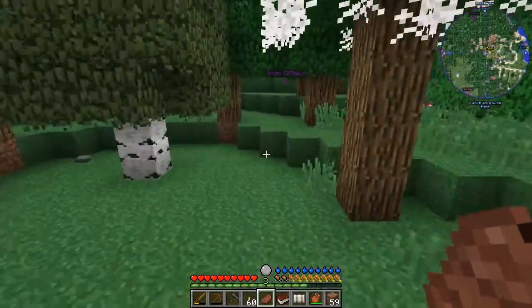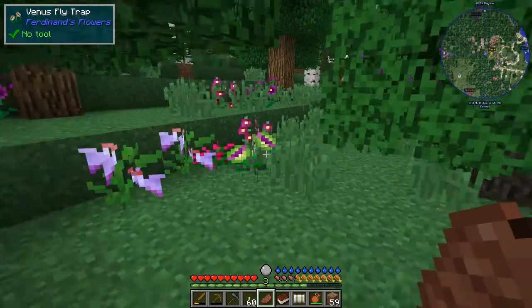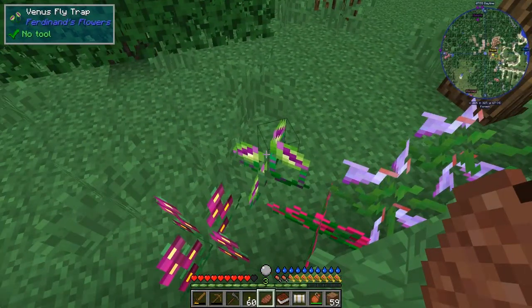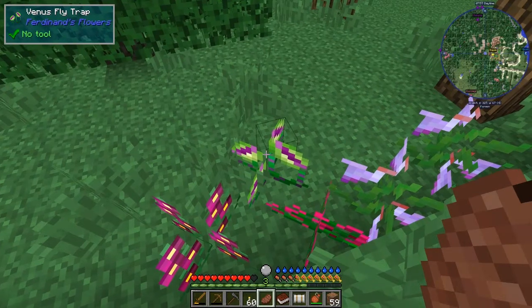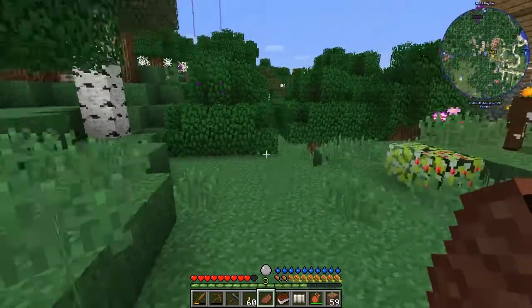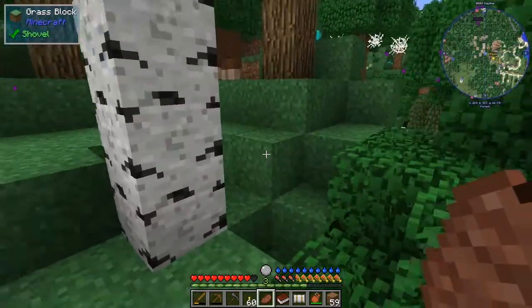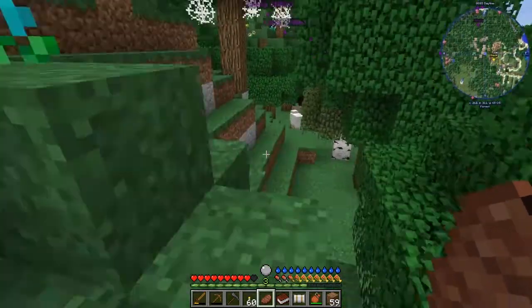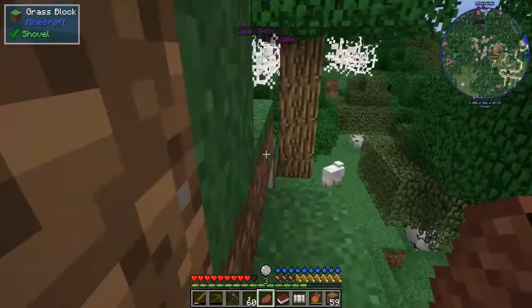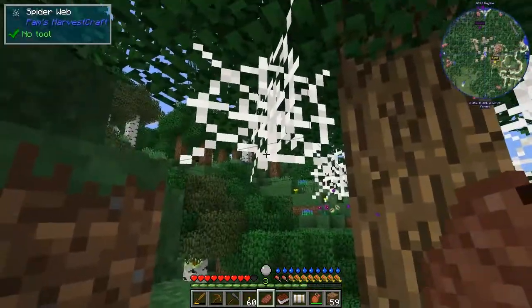There's iron 285 blocks away, let's go see if we can find that. Ah yes, that must be a Venus flytrap — Venus flytraps hurt, as you have noticed. We also need to get some sugarcane, very important. We've got two, and we've got some spider webs over here which is actually good — we'll make sure we collect those.